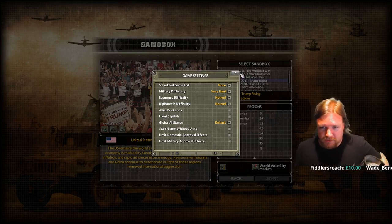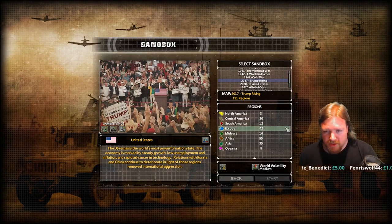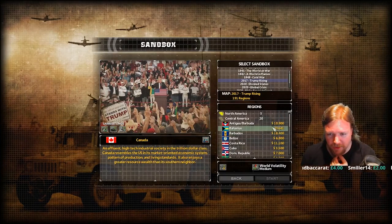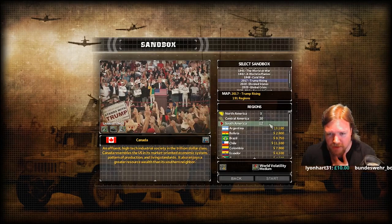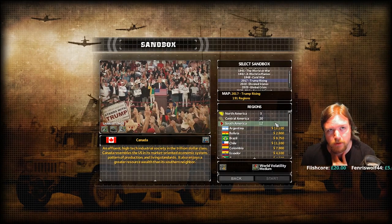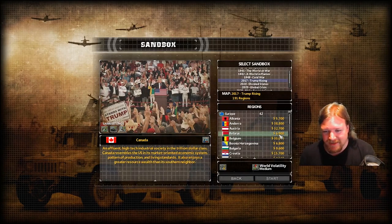And then finally, we need to pick which nation we want to start as. As I said, all of them are modeled. Each nation has a different amount of GDP, so you can get an idea of just how strong they are. So the United States, Canada, both pretty strong choices. In fact, Canada starts off slightly wealthier — the citizens start off slightly wealthier in terms of GDP per capita. I studied politics, can you tell?